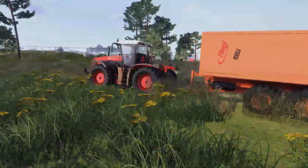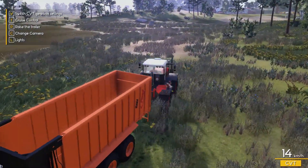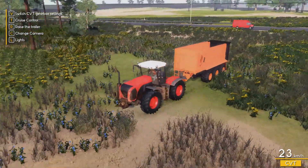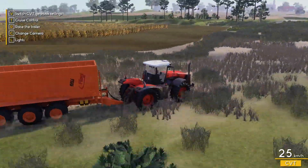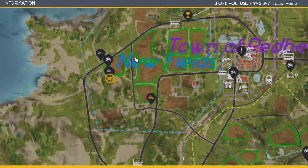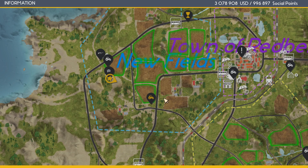I believe the worker will teleport through equipment if he's in the field. If I move this guy way over here, will the worker not spawn in while I'm here? That might be another thing - I don't think so. Worker is hired to plow this field.